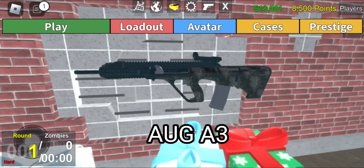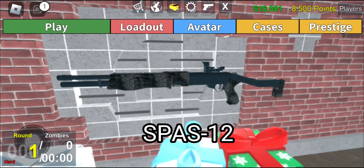The tier 2 guns aren't that good, but I think the Augusta 3 is the best because it has decent ammo capacity and decent fire rate, but its damage is bad. It's better to skip tier 2 and go to tier 3. The SPAS is like a better version of the 870 — its ammo capacity and range is the same, but its damage is better.